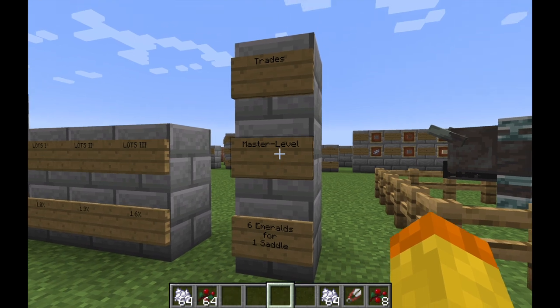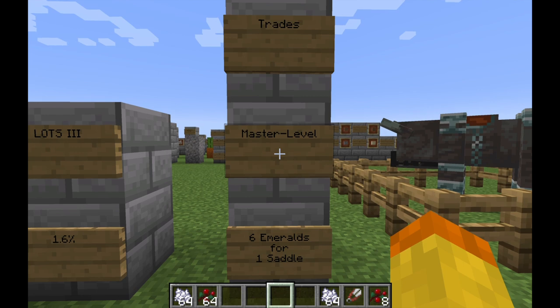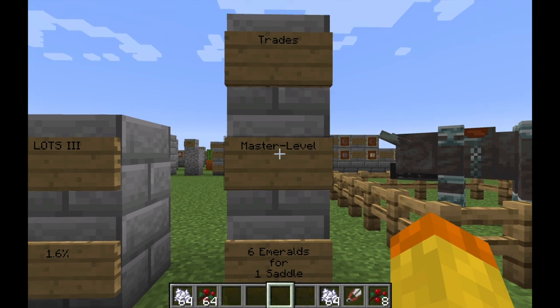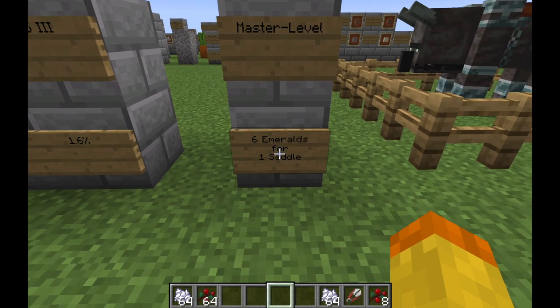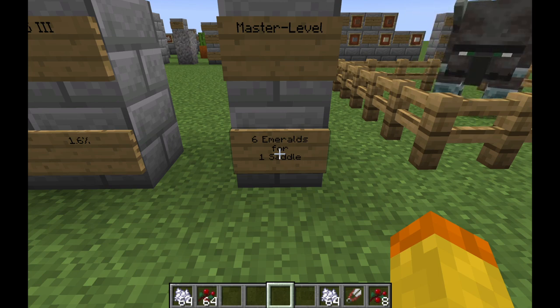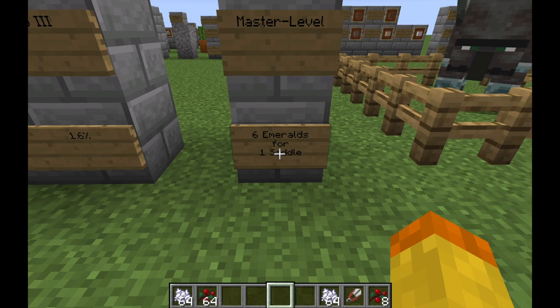The other way, and actually maybe the best way to get a saddle, is through villager trading. If you get a master level Leatherworker, one of their trades is 6 emeralds for 1 saddle. This is a good, consistent way of getting saddles. It's pretty much a guaranteed trade — if you level up a Leatherworker, it will have that trade. You can also lower the cost by infecting them with a zombie and then curing them, which gives you a lower price.